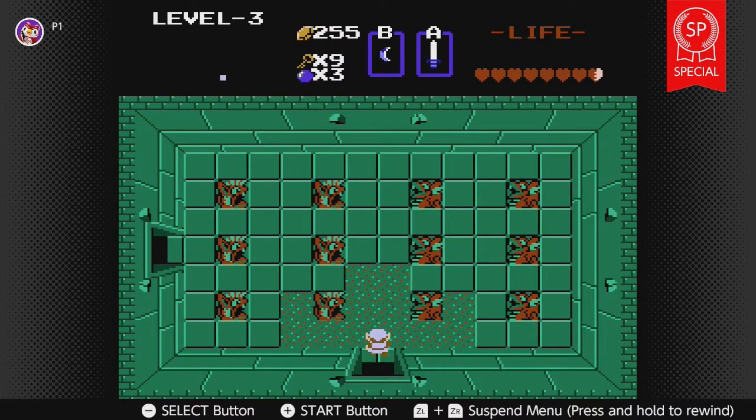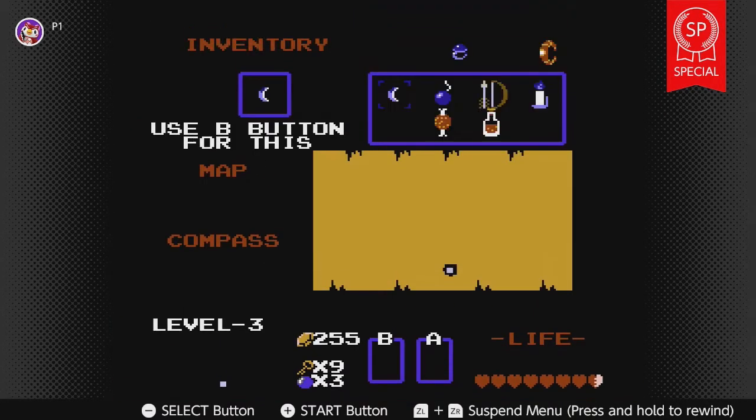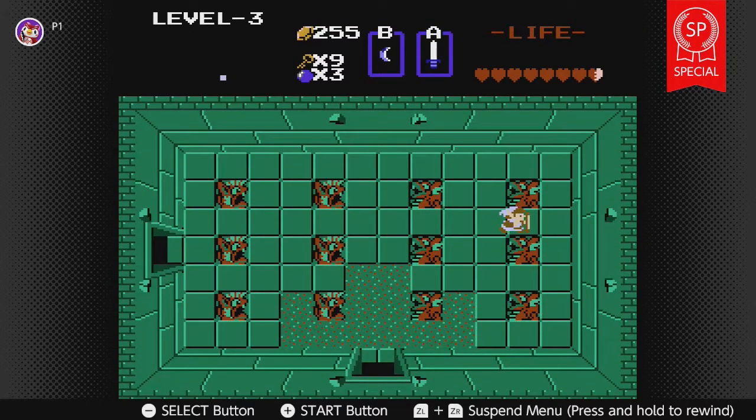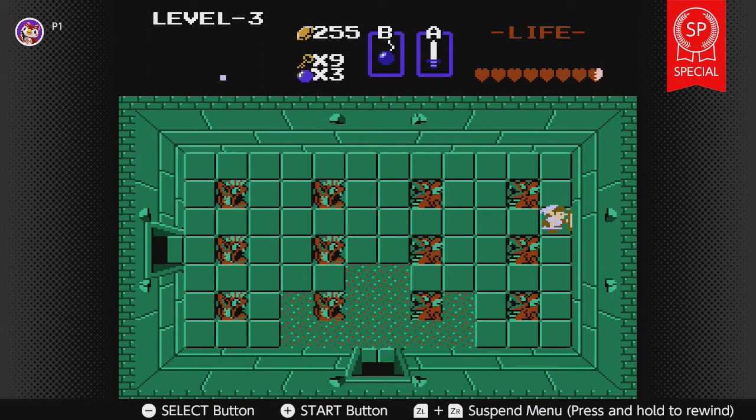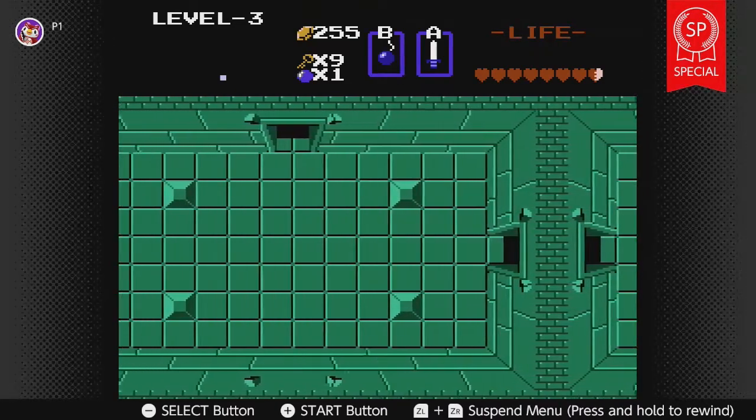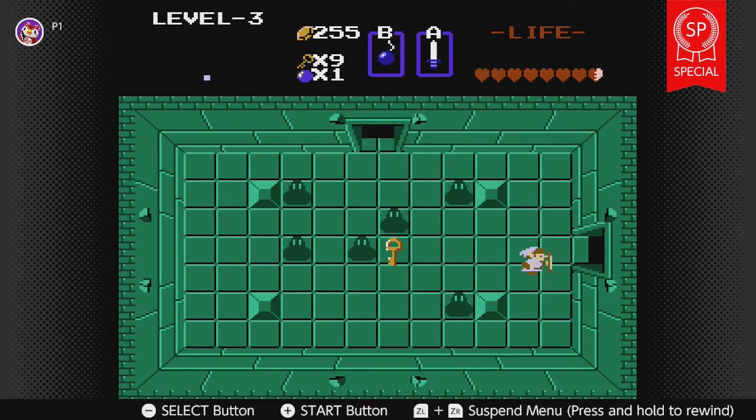Level three — okay, don't remember what this one is. Now that we have bombs, we have the ability to check bomb walls. In the first game that's very convenient. There are only a couple locations in dungeons where you can actually bomb walls. And aren't they easily spottable too? It's so obvious there's something wrong with the wall.